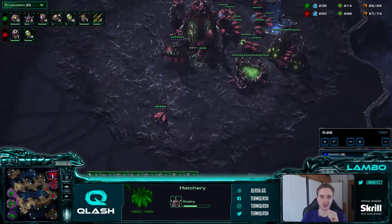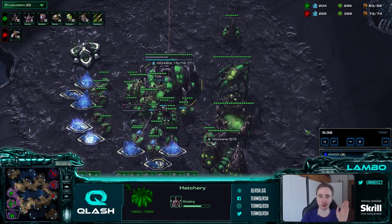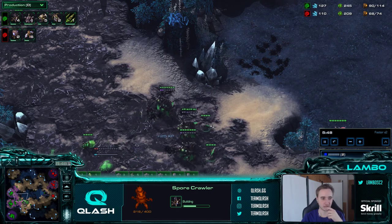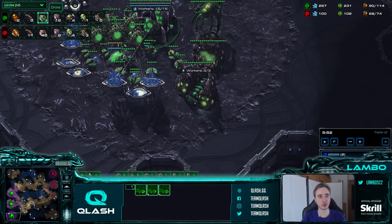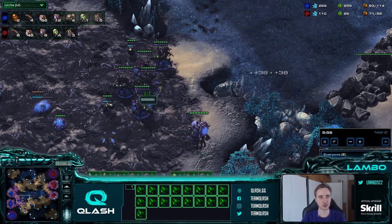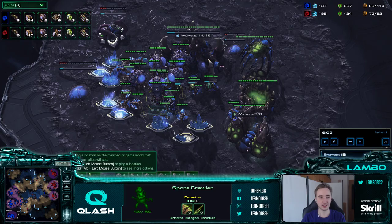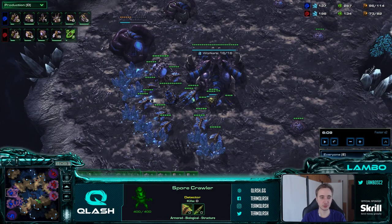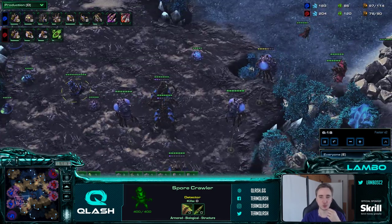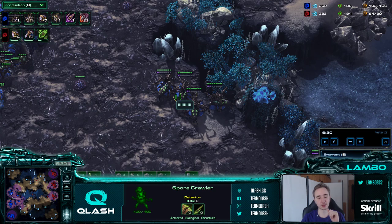Mutas arrive early. Your initial defense should always be queens, spores, banelings, and roaches - not hydras. You get a hydra den very early, but that's so you can get a lurker den very early, because as soon as you have lurker-spore you're safe against most ling-bane-muta attacks. Right now we're ahead in drones and he needs to be on such a low drone count - otherwise he's susceptible to roach timings if he goes for mutas this early. We're morphing additional banelings, making some roaches, and droning, and now I'm taking all my gas for the hydra den.